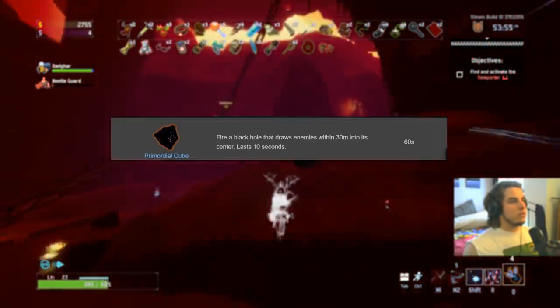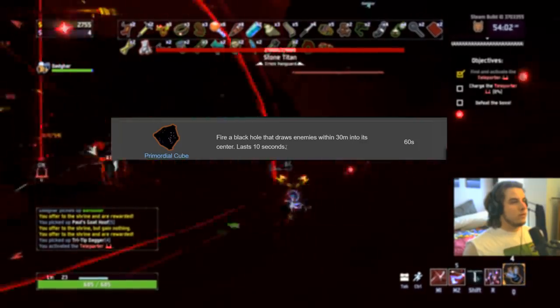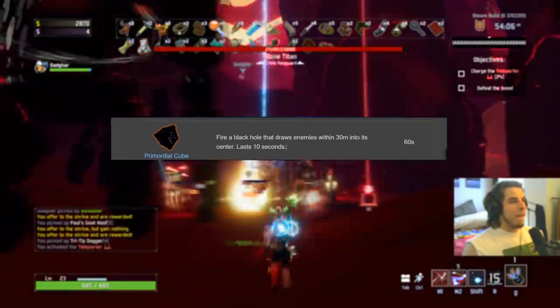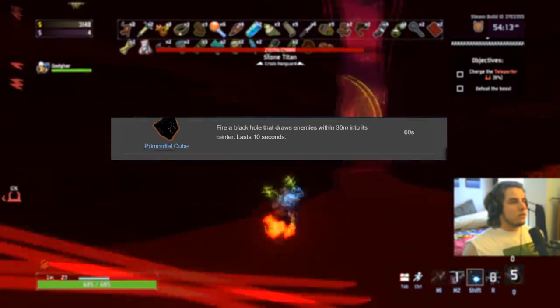Primordial Cube gets an A-plus. It's not damage, but it has a massive black hole that sucks in all enemies and clumps them together. Combine that with Will-o'-the-Wisp, those bands, or Gasoline — anything that kills tons of stuff quickly when clumped together — it'll really chain react and be super powerful. A-plus on everybody.